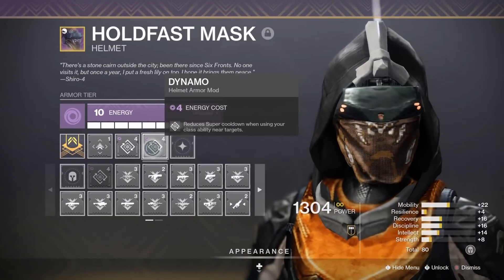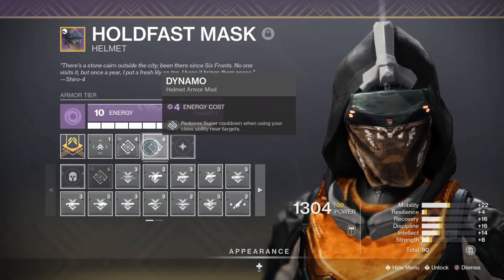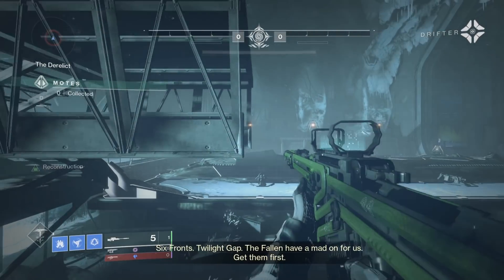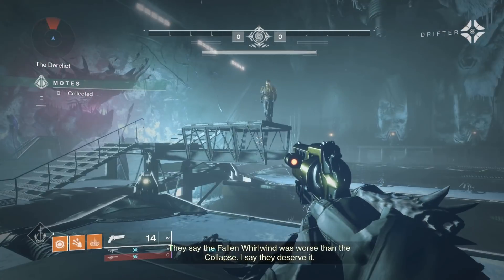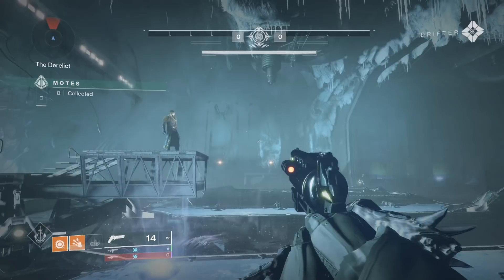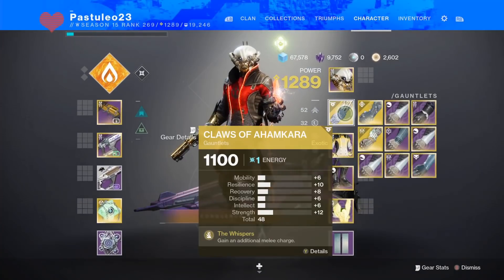You can use class abilities on the Drifter to exploit perks. Just walk up to his corner to be close enough. If you're on Hunter, you can use Gambler's Dodge to instantly get your second Stasis melee or other melees. But don't stop there — add Distribution and Dynamo for super energy, giving you a good edge on the competition.